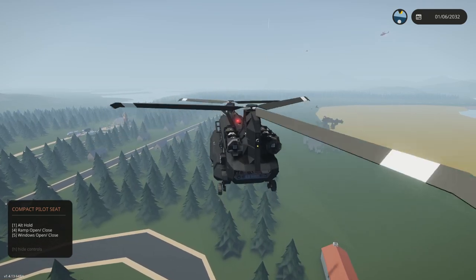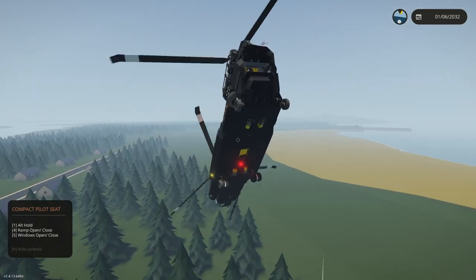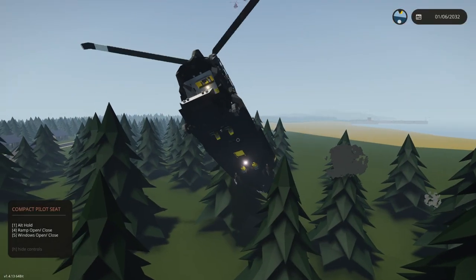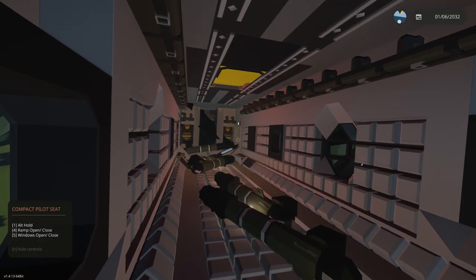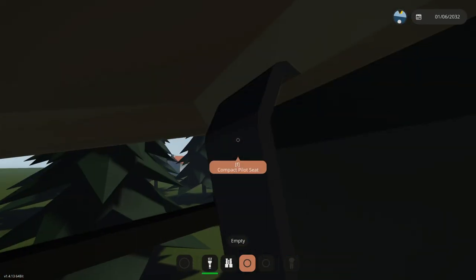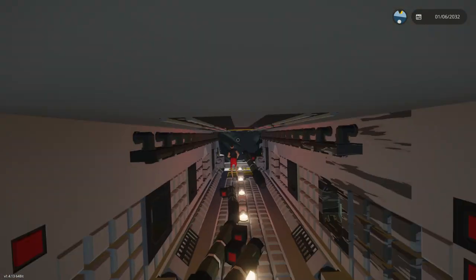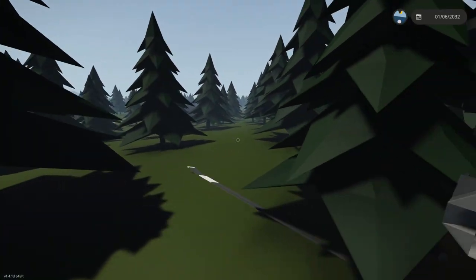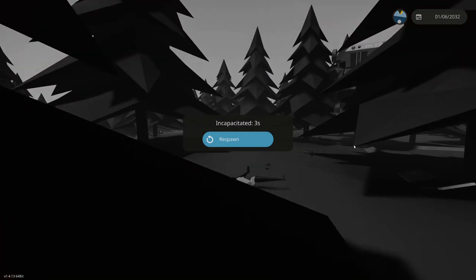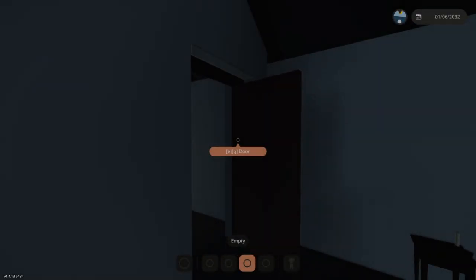We're up in the air. To open the ramp you can do it from the co-pilot seat or there might be a switch in the back. Why did it do that? Oh my god — Frantic, let's hope those don't go off in the back. I'm just going to get them out the back and shoot the helicopter. We might need a different method of transport for these. And I died.